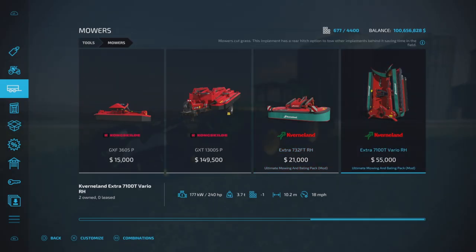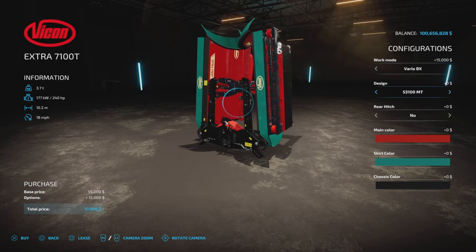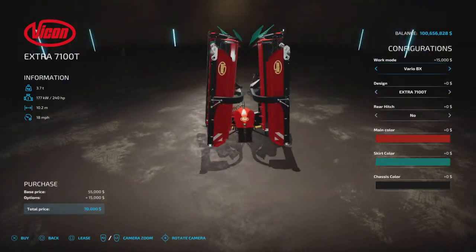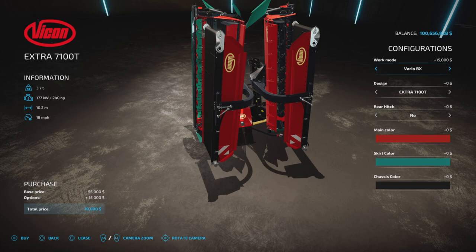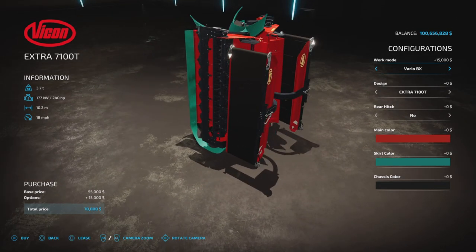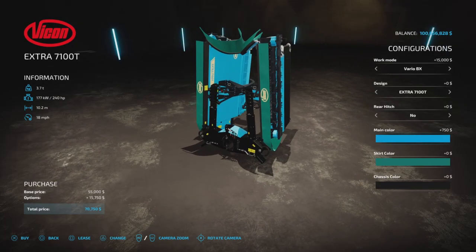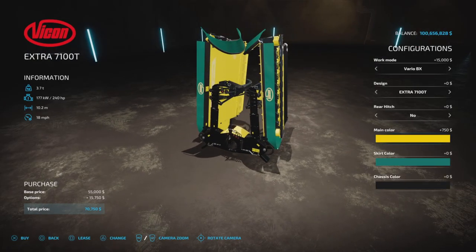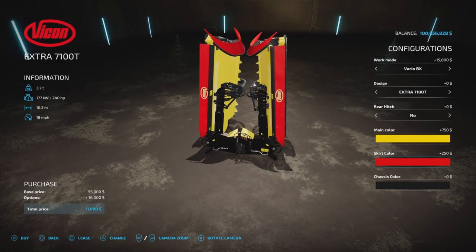The rear mower is 10.2 meters wide and requires 240 horsepower. You can have the Cavernland or Vicon brand. It has a work mode where you can put it in a swath or not — the swathing aspect is actually very helpful. Main color changes the top, and the skirt color can be any color, even chrome.